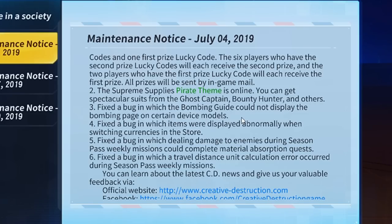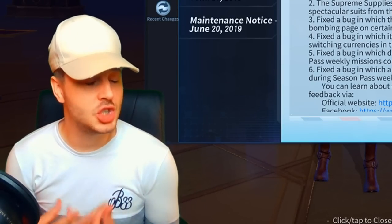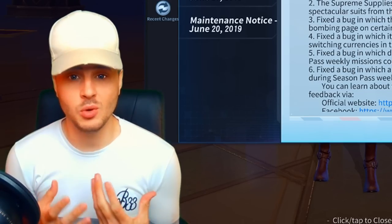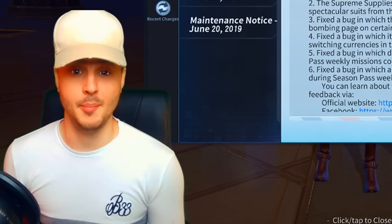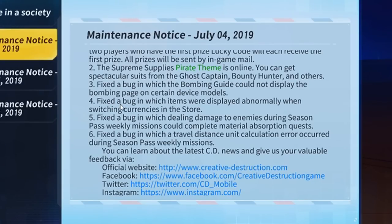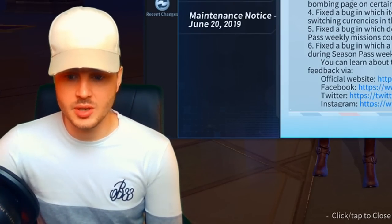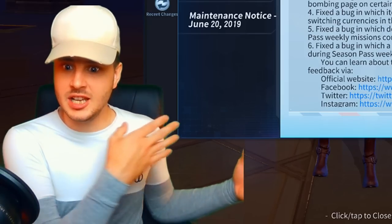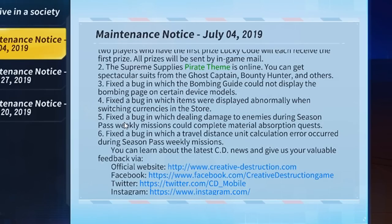Numbers three and four: they fixed a bug where the bombing guide could not display the bombing page on certain device models. I don't get why they're fixing the bombing guide — hardly anyone uses it. Let me know in the comments — type 69 if you actually use the bombing guide, because I don't. Number four: they fixed a bug where items were displayed abnormally when switching currencies in the store. Why are they fixing something in the lobby? They need to fix things that are actually in the game!